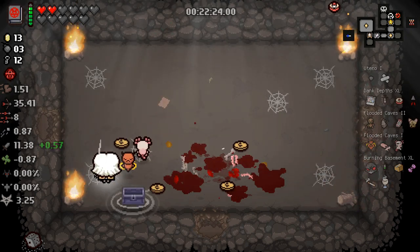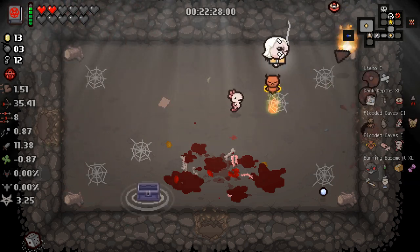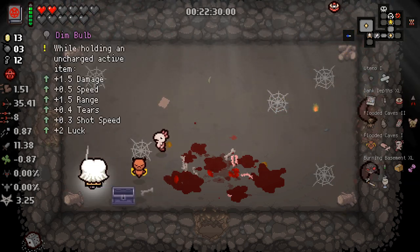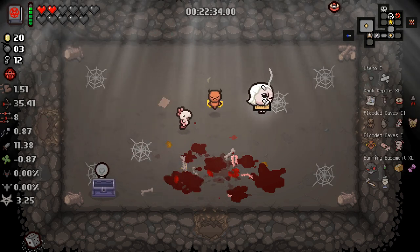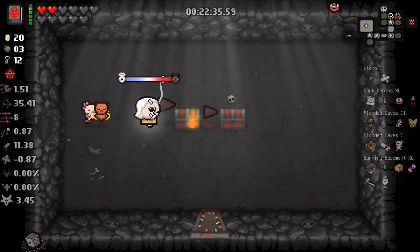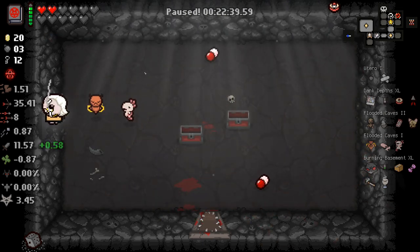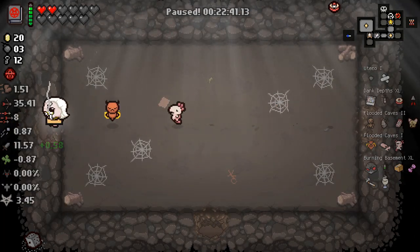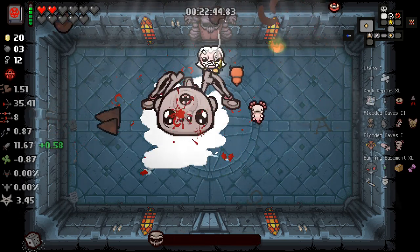We might as well void chest these. We get Dimbulb, which is unfortunately not very useful for us. Spoders and pills — all you need is Spoders and pills.